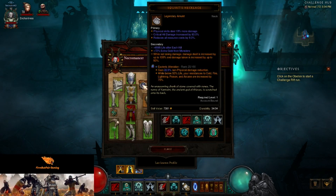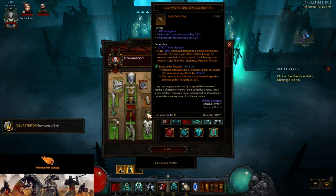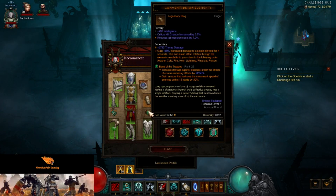For Legendary Gems, we are wearing Esoteric — so when we take physical damage, we gain 22.5% non-physical damage reduction, and when we're below 50% we get some extra resistances. We also have Bane of the Trapped for some extra damage, as it is rank 25.